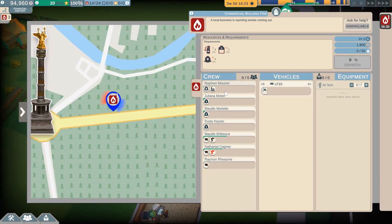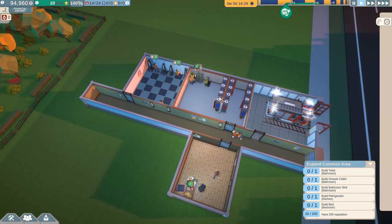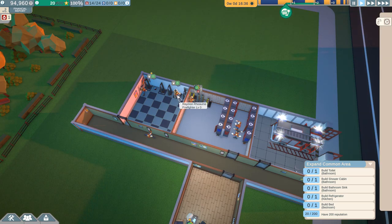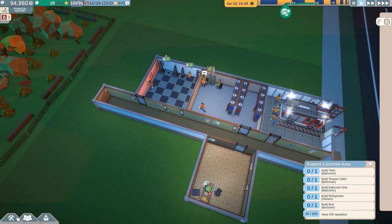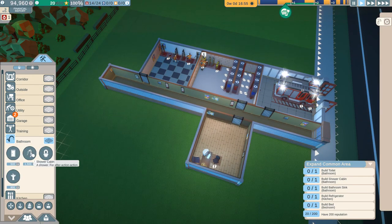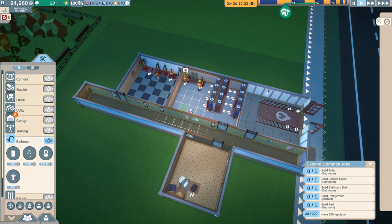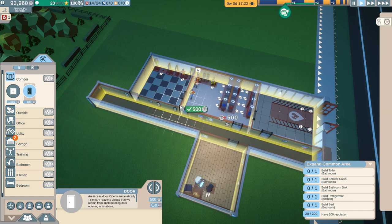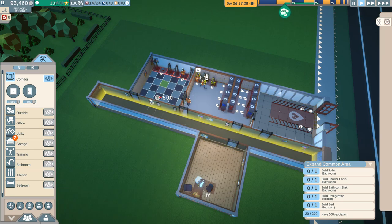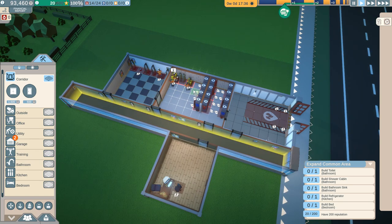We've got a fire to respond to, so we'll handle that right now. We've got that right there and they want some air tanks. We'll send these guys on out - hopefully they'll level up. These guys are down here training at level zero right now. It's okay, everybody starts out somewhere. As far as expanding this place out goes, I kind of feel like the bathroom should be close to headquarters. Let's add a few more doors - I prefer to honeycomb this whole place so people can get from point A to point B more rapidly.